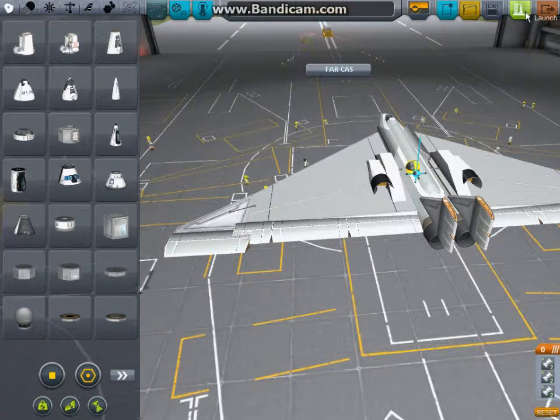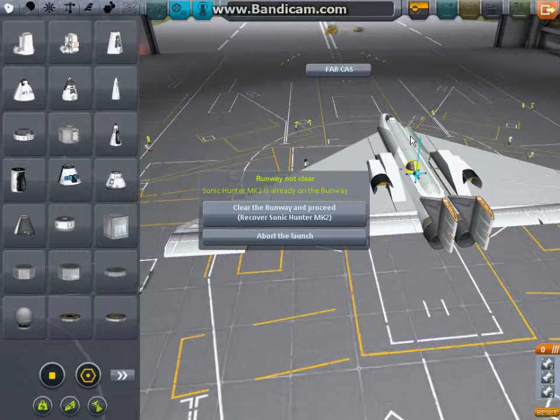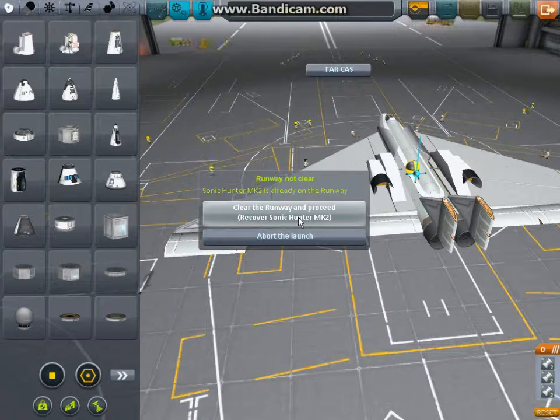Let's launch it. You can see the aircraft I tested in — the Sonic Hunter Mark II — is already on the runway. So yeah, it was a previous test flight in which I made sure it works properly and doesn't perform as poorly as Sonic Hunter Mark I.